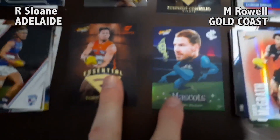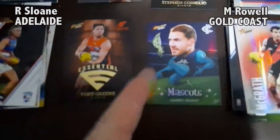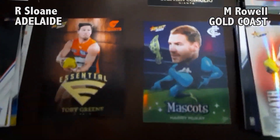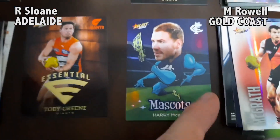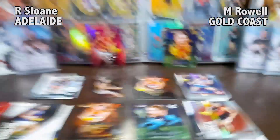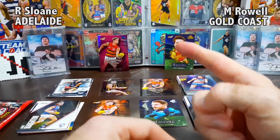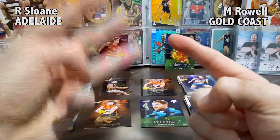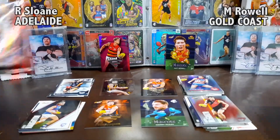Let's go to the judges. Both essentials and mascots are just as rare as each other — both one in every six packs. So we're going to the ladder. At the time of recording, GWS Giants are struggling a bit, sitting 14th on the ladder, while Carlton Blues are doing a lot better — they're top three. So they're higher on the ladder. Round two goes to Maddie Rau! He's clawing his way back — it's now one to three.